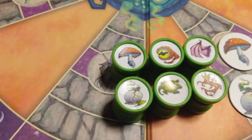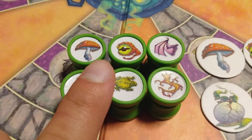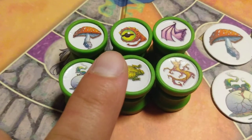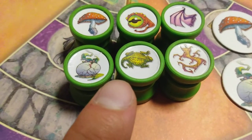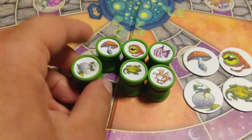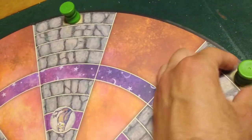The six potion bottles with ingredients — you'll notice there's a poison mushroom, Eye of Newt, Batwing, Rotten Egg, Horned Toad, and a Dandelion Root. On the bottom there's nothing, so you're going to keep them face down and place them face down on the spaces on the board — mix them up and put them face down on these spaces here.